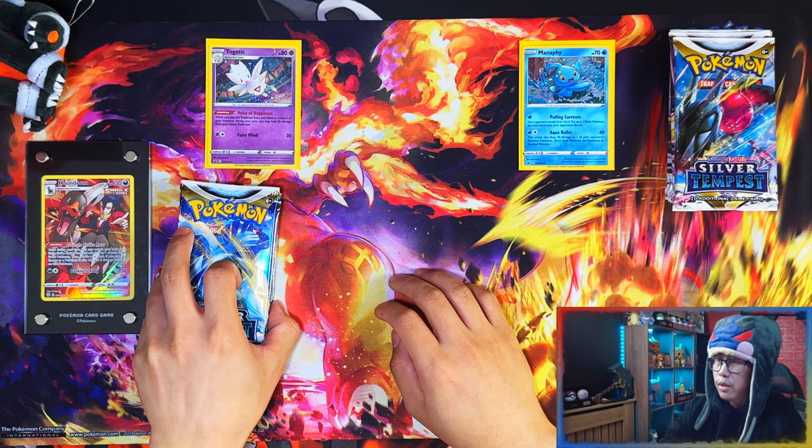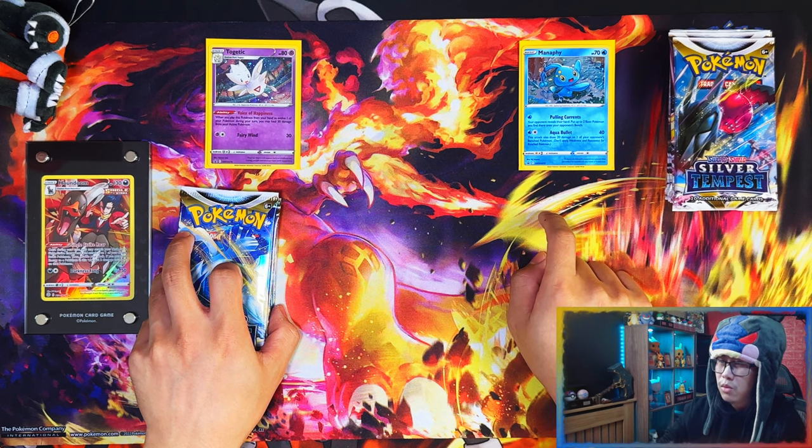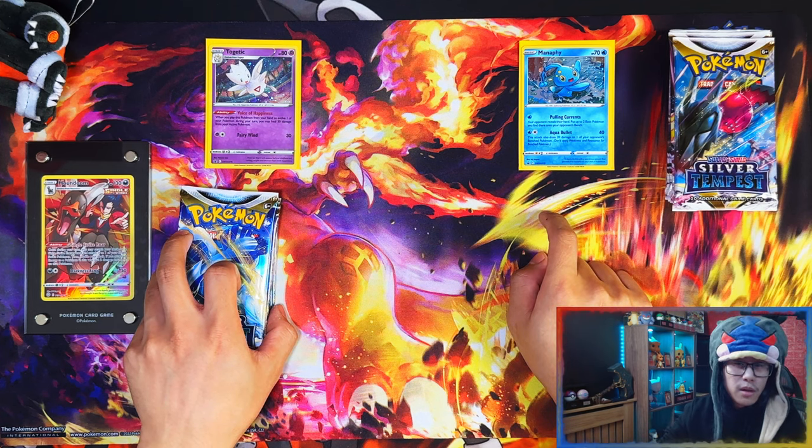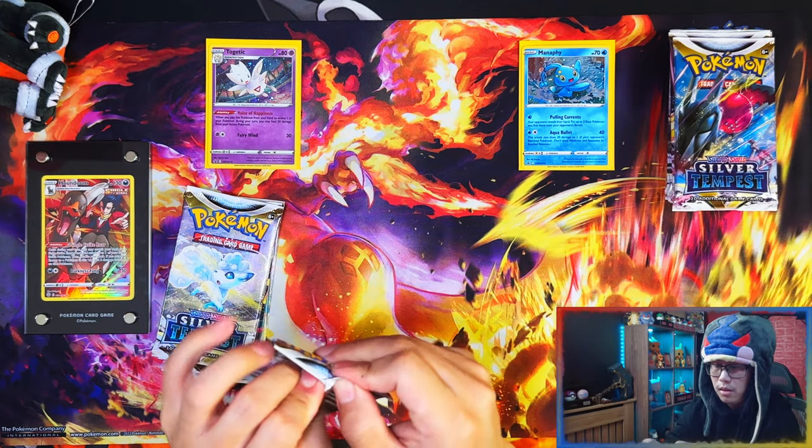Alright guys, separated into the Togetic side and then the Manaphy side. Let's do a versus — Togetic versus Manaphy — see which one comes out on top. Six packs of each, let's get into it.